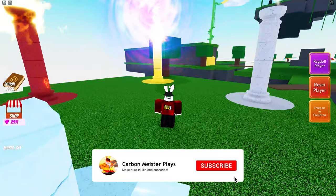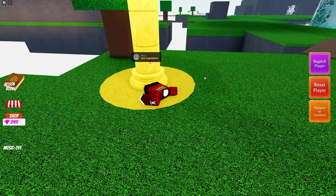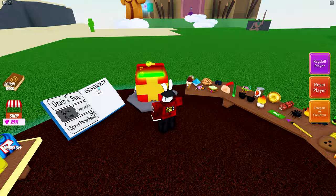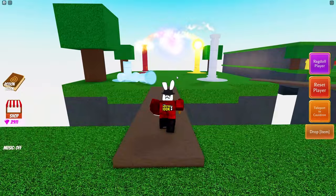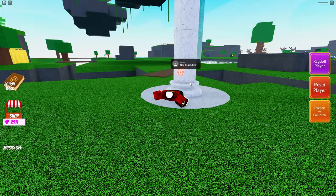Right over here we're going to use our ingredient — that one has now been destroyed. Over here we need ourselves an ice cream cone, and the fastest way to get back to our cauldron is to hit this. We just unlocked another ingredient that we need, so we'll rinse and repeat: grab the speedy potion again, grab an ice cream cone, travel back over here, put the ice cream cone in — this pillar is destroyed, and now we know we need glasses for this one.